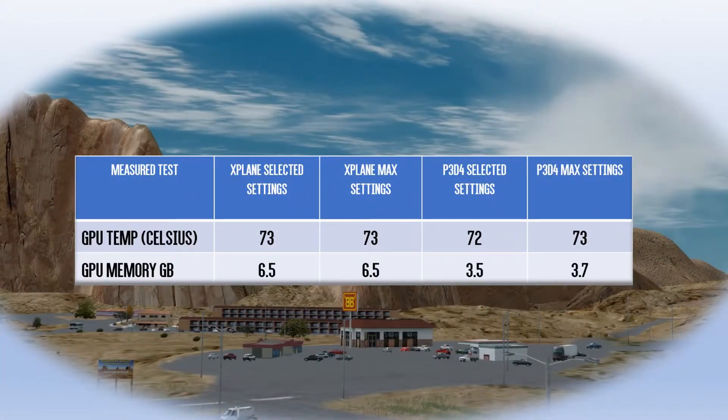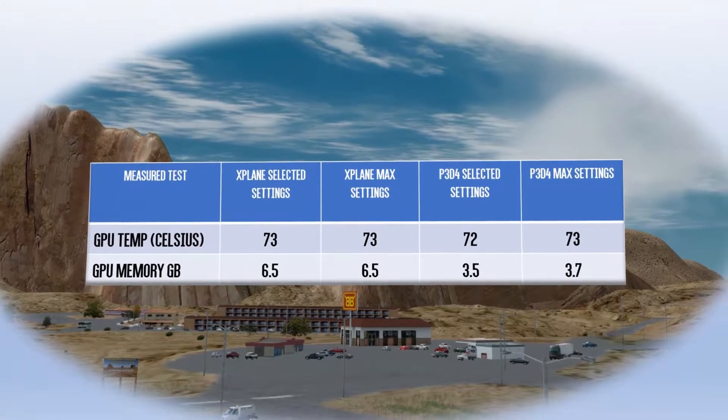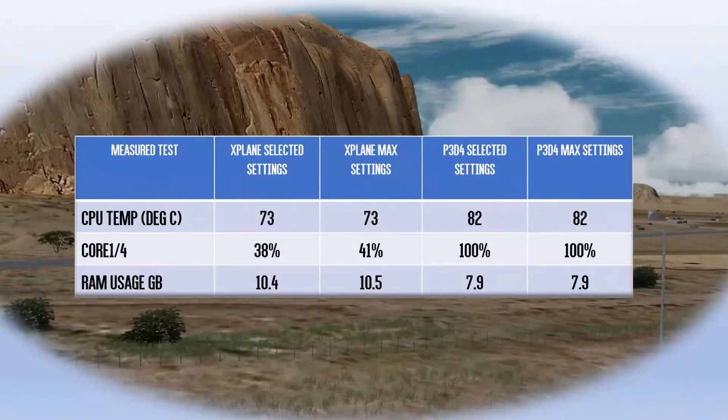Let's start off by having a look at the graphics card. Temperature is pretty much the same, but what is noticeable is how much better utilisation X-Plane is making of the memory on the graphics card. Turning now to the CPU, the same can be said in terms of system RAM usage. In terms of core measurement, I've used core 1 for Prepared and core 4 for X-Plane as it seemed to be the most heavily taxed. And it does highlight how CPU bound Prepared is.